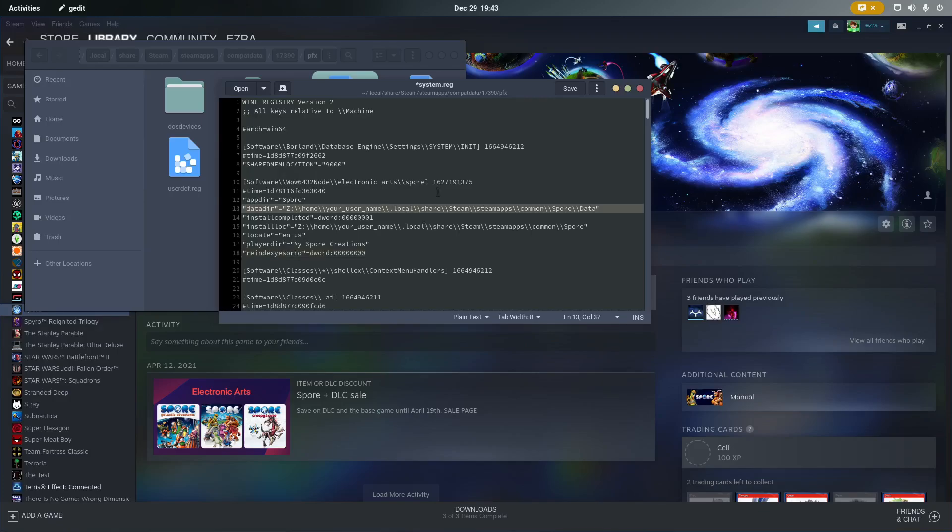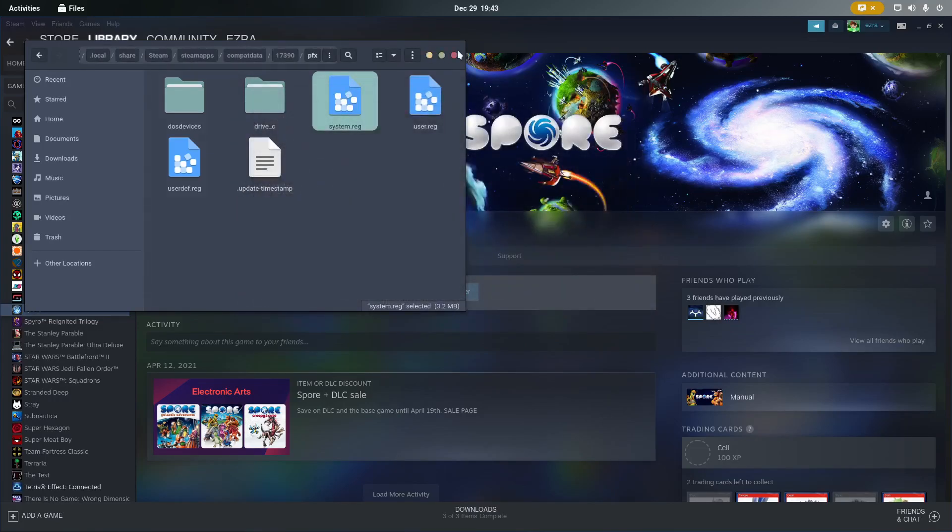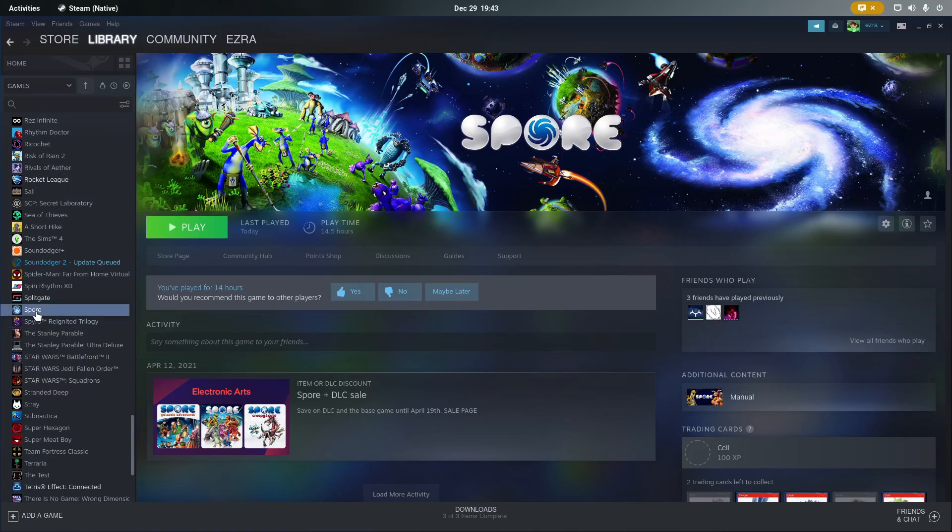You're going to want to change the username field to your username — for me that's just Ezra, it'll be whatever your home folder is. Save that and now the game should be in a launchable state.